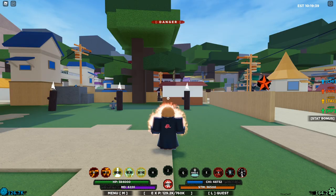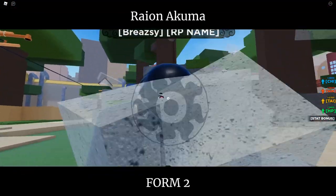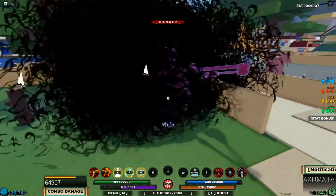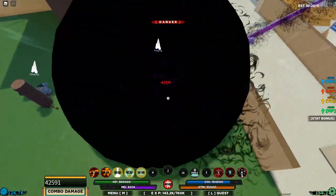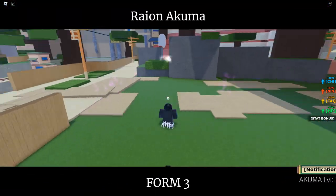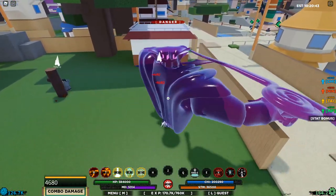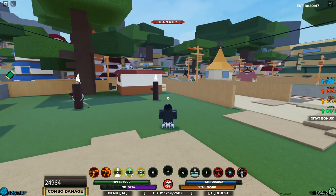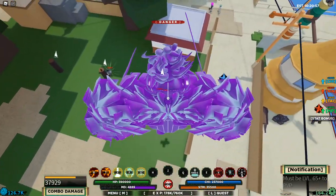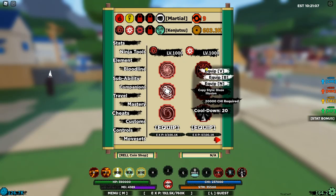Moving on to Ryan Akuma — probably one of my favorite bloodlines. The design is amazing. Form one you don't really get anything special. Second transformation is when things get nice — you get a skeleton Susano, like Sasuke's Susano. Third transformation is the arrow Susano, which looks amazing — the M1s are a lot stronger. The fourth transformation is the full body Susano, which looks absolutely amazing. The hitbox is weird so it's hard to connect in PvP, but that covers all the transformations.